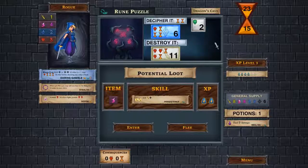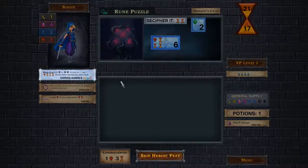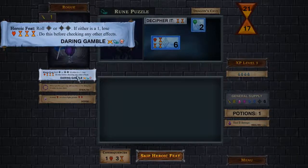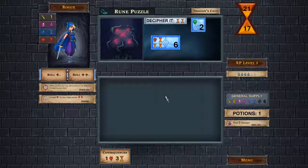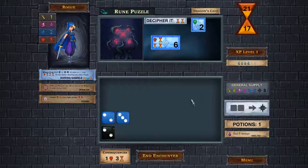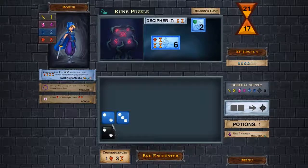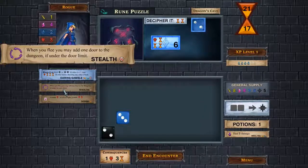Rune Puzzle — either decipher or something else. I have two mana dice, so I will have to try to decipher it. I'll enter and try to decipher since I've got more blue dice and that's the lower number. I'm going to use Daring Gamble and roll one extra die — it's a two, so I get to use it. I roll a three and a two, which is not good. None of my other abilities are useful here since I've already used Daring Gamble, Stealth, and Dodge, so I'll have to end the encounter.